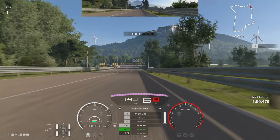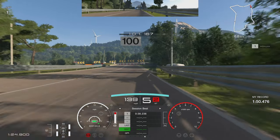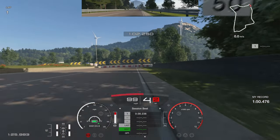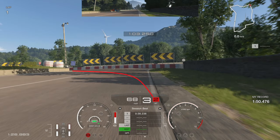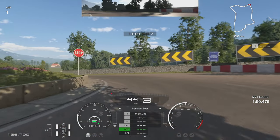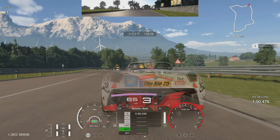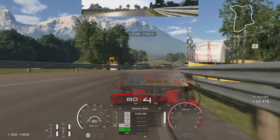Next braking zone for the 90-degree left-hand corner — braking short of the 100 board. I'm going to do this in third gear. If you want to brake later and downshift to second and rotate it with a bit of a drift, that is possible, but I'm going for the smooth line, staying in third gear with a wide entry, using the full width of the track, getting on the power super early and squaring it off.